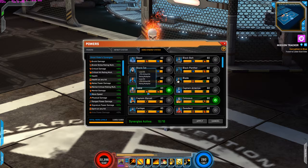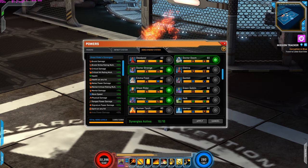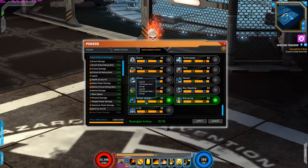For hero synergies: Cable for critical hit rating and critical hit rating multiplier, Colossus for health increase and physical damage rating increase, Dr. Doom for signature power damage increase, Dr. Strange for mental damage increase, Ghost Rider for critical hit rating to mental powers increase, Hawkeye for move speed and critical damage increase, Warlock for mental damage and physical damage rating increase, Rogue for health on hit and plus 1 spirit increase, Winter Soldier for range and melee power damage increase, and Wolverine for brutal strike and brutal damage rating increase.